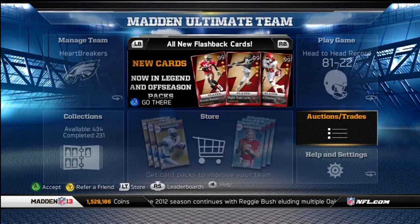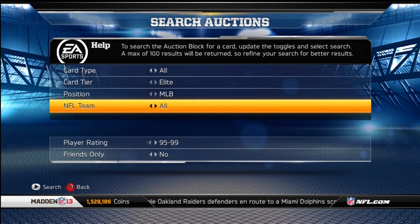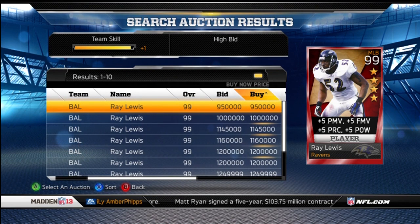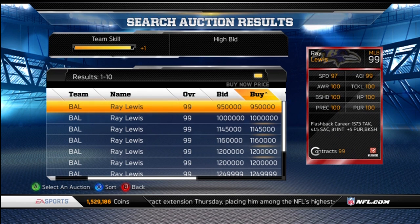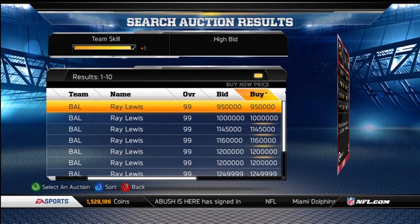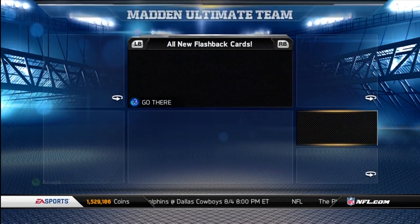You also get a flashback card, which is a monster if you choose to keep it — or you could sell it. It is Elite Ray Lewis. They started the game with Ray Lewis and they're going to end it with Ray Lewis. He's going for $950,000. He gets plus 5 to power move, finesse move, play recognition, hit power, pursuit, and block shed. It's a career card — 1,573 tackles, 41.5 sacks, and 31 interceptions. Pretty much all 100 stats. If you paired him with the rest of those cards, I'd just keep Ray Lewis and have a pretty stacked defense.